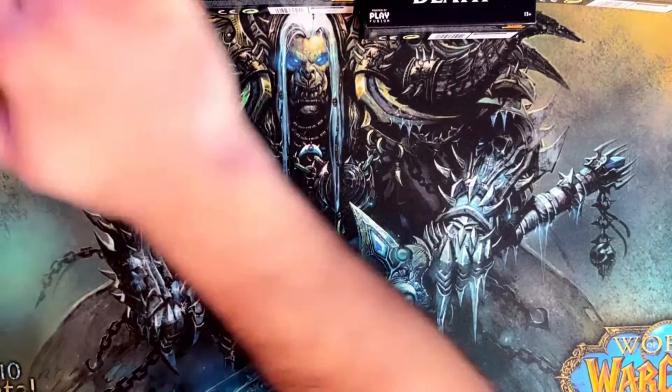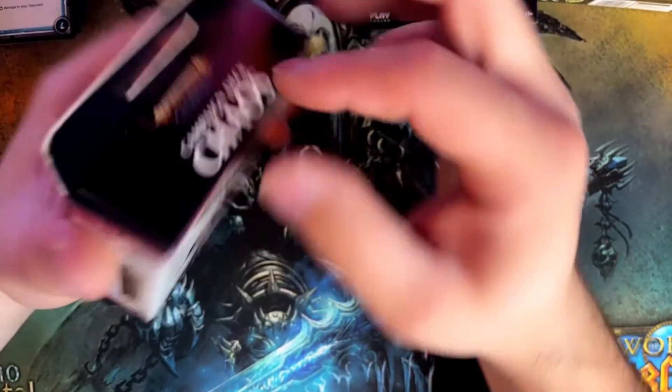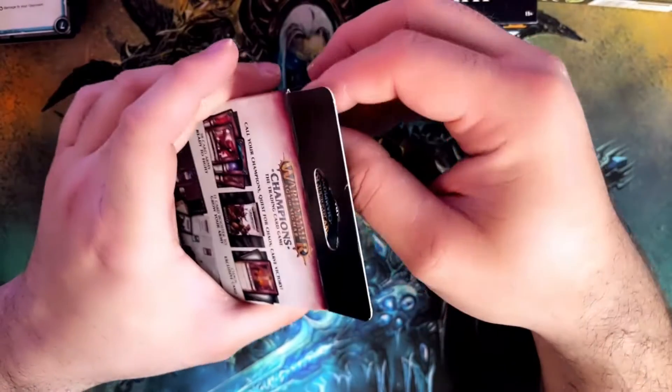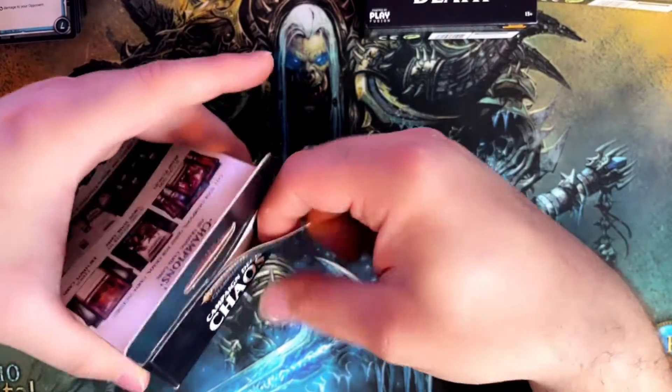So that's one deck done. Let's go and see another one. This one is the Chaos deck. The exclusive card shown on the box is called The Path of Skulls — it says it's the Chaos exclusive card but it's not in here. Interesting.